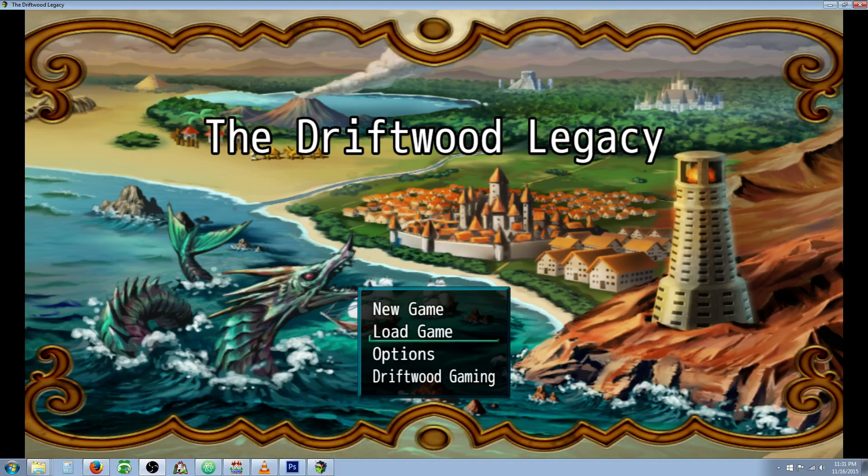Drifty here from Driftwood Gaming and this is a special request RPG Maker MV tutorial. In this tutorial I'm going to show you how you can recreate the Fafner Knight ability from Etrian Odyssey 2 Untold.